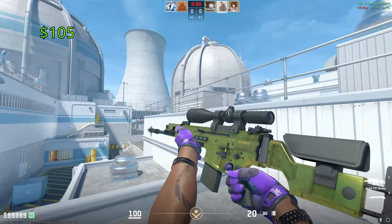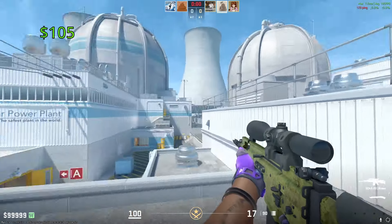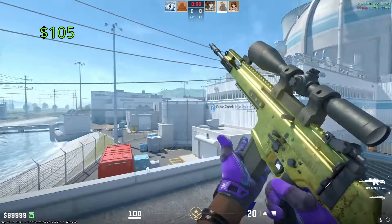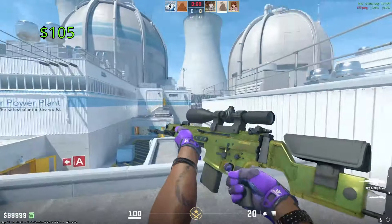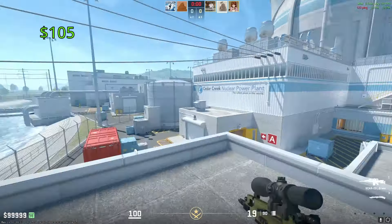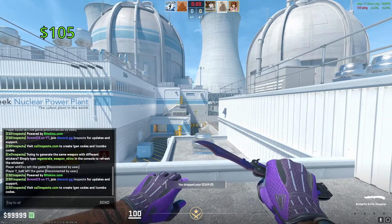For the SCAR-20, the T-Side Auto Sniper, we have the Brass. This thing in Factory New is going to cost you around $105. I don't really like this skin, to be honest. I think the Brass looks better on the Glock than it does here, but I'm kind of getting nostalgic Black Ops 1 Gold vibes from this skin — kind of like a version of the Black Ops 1 Gold camo.